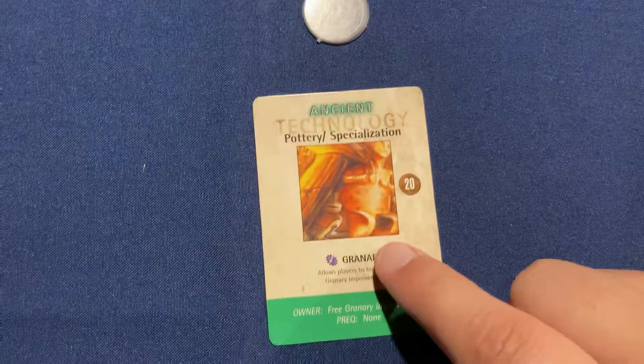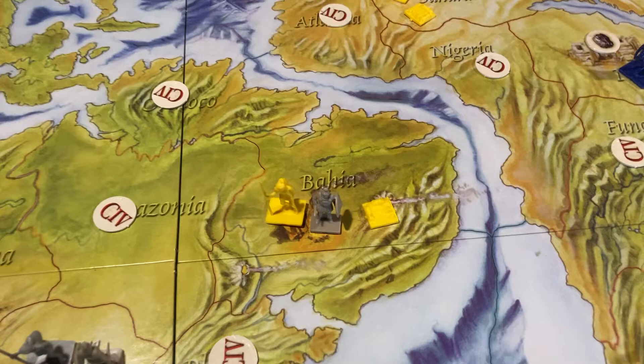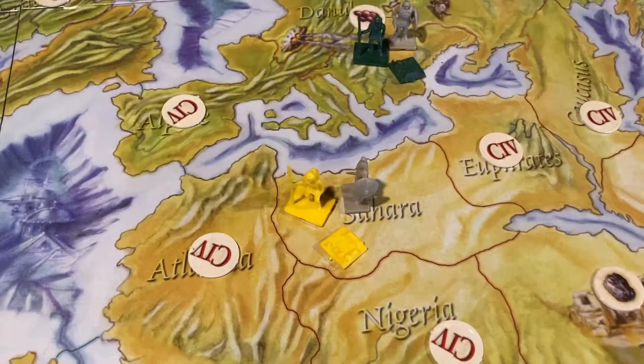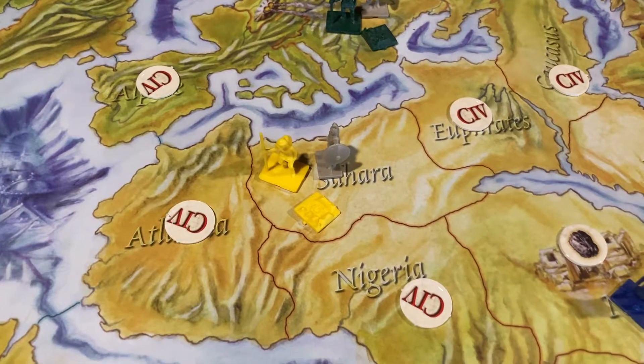Yellow — they got nothing. They're going to start off with Pottery. They're here in South America with nothing, and up here in Northern Africa, nothing. Not good — not a good start.